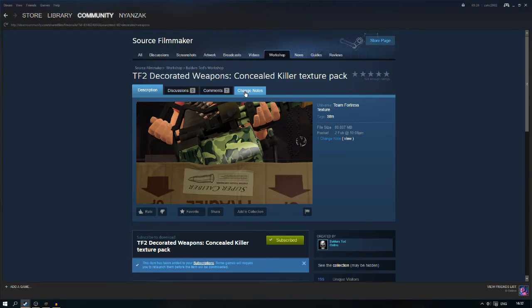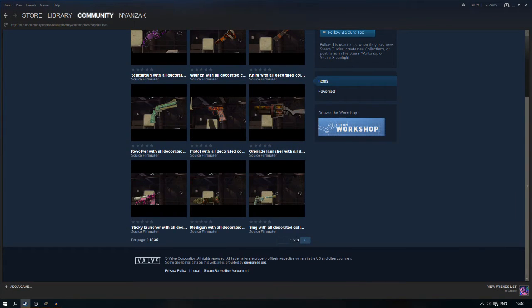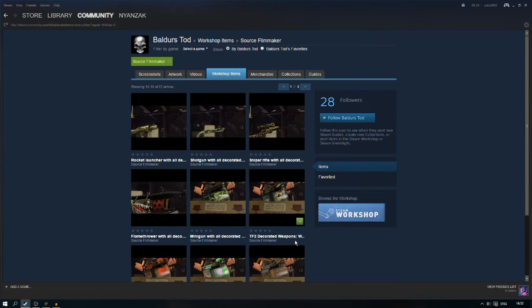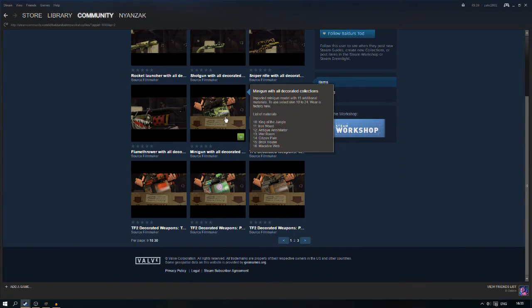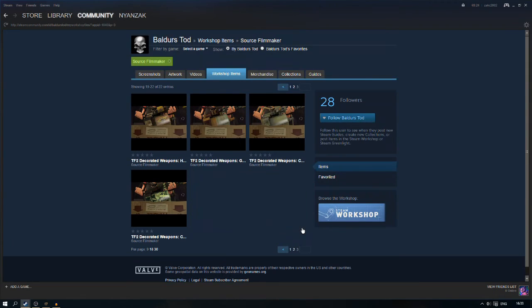Baldur's Todd's workshop — I will put a link in the description. He has done another way, but we're going to cover that in the next video, showing you the second way to do it. There is another way which I personally use. As you can see, we did the Concealed Killer, but he's also got the Warbird, the Pyroland, Powerhouse, Two-Fort — he's basically got all of them together, which is really super helpful.